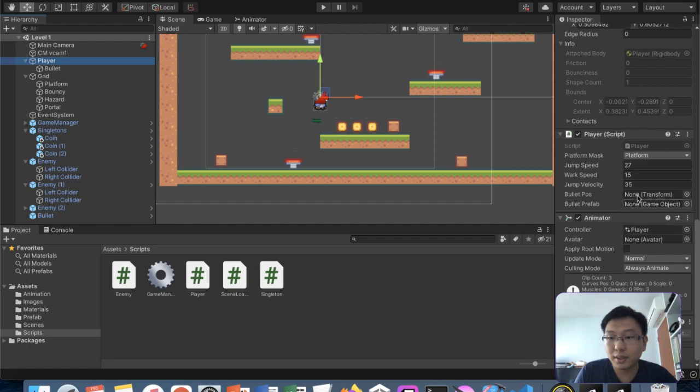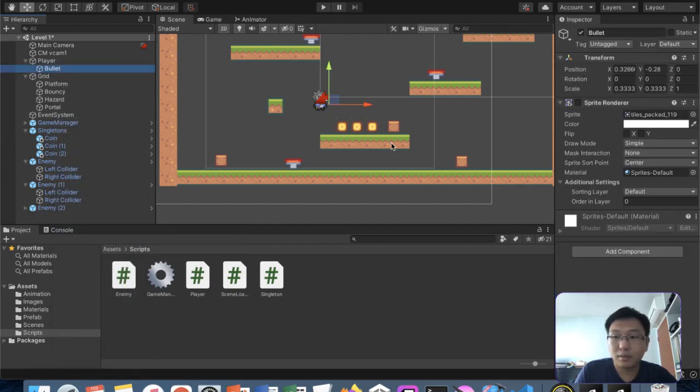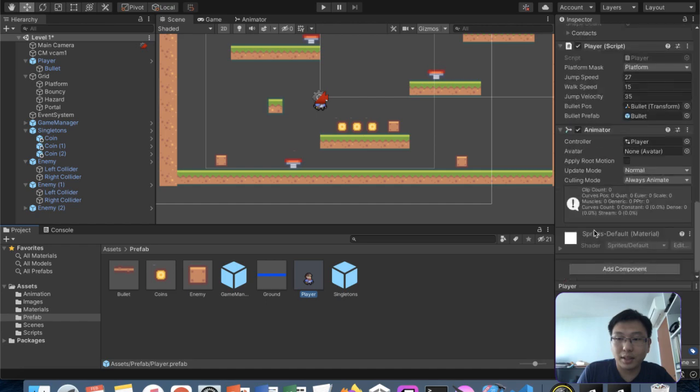Going back to our main game, we go to the Player and set the bullet position and bullet prefab in the player script. I'll drag the bullet position and the bullet prefab references in. Actually, let's make the player a prefab as well, and grab the bullet directly into this prefab. Okay, all's good - we have the player with our bullet position set up.